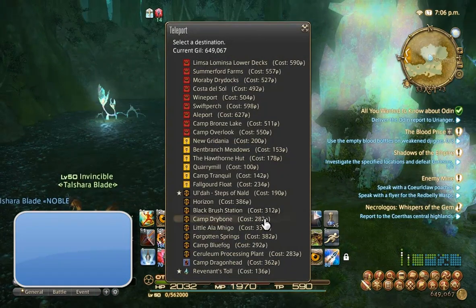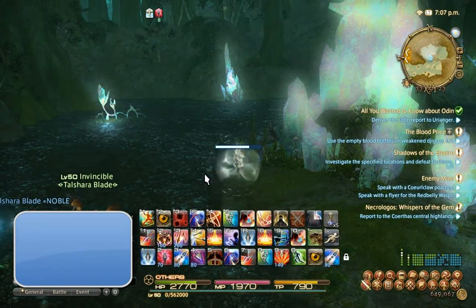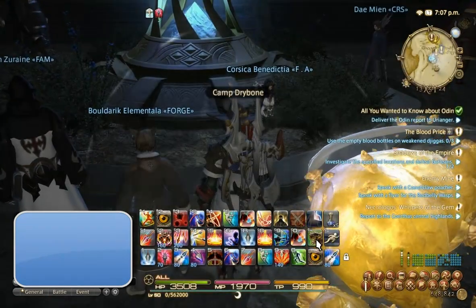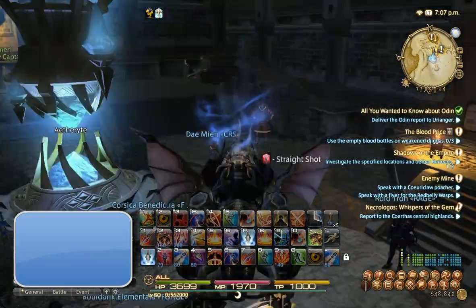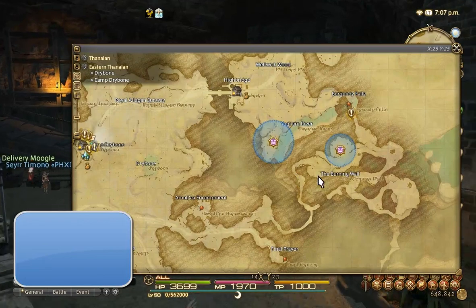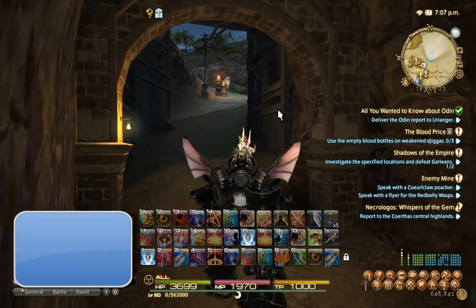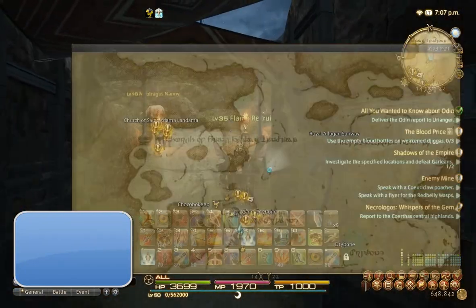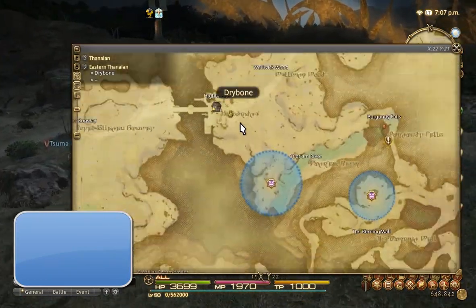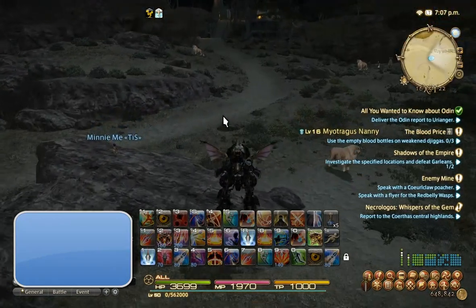Another good spot I like is over near Camp Drybone. We're going to head over toward High Bridge and into the Burning Wall. The mob I like to kill over here is the Golden Fleeces — they drop Snurfel Tufts, and right now they're selling for about 350 gill apiece.